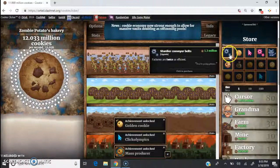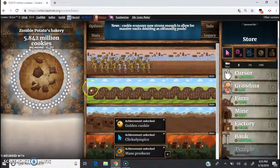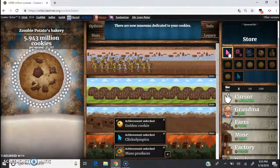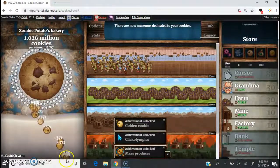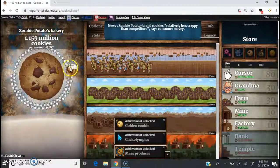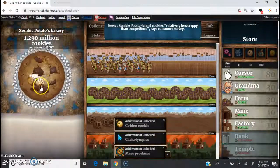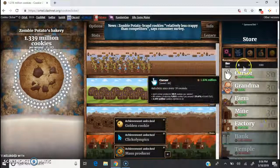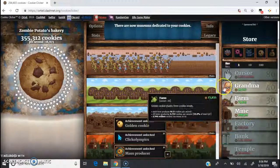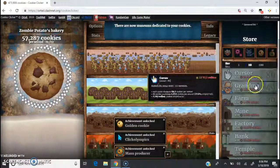That boosted it up a lot. We can get the cookie multiplier — cooking games one, yep. We just got that all sorted out. Right now I'm getting 371 clicks per second. Just wait until the whole thing is filled up with cookies — it's going to be exciting. We're going to buy some more.